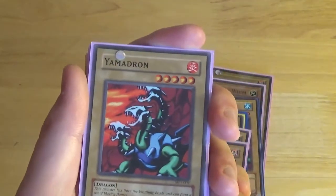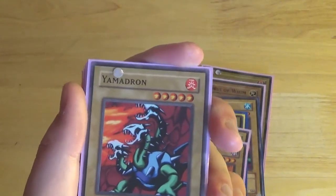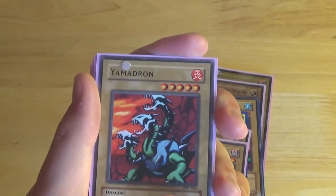Yamadron — another Level 5, Fire Dragon, 1600 attack, 1800 defense. Flavor text: 'This monster has three fire-breathing heads and can form a sea of blazing flames.'